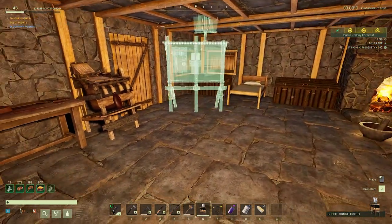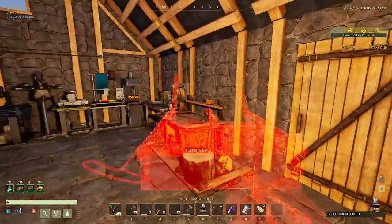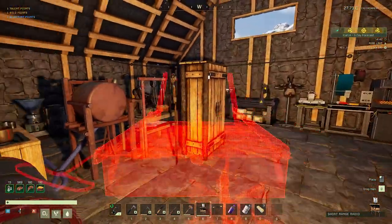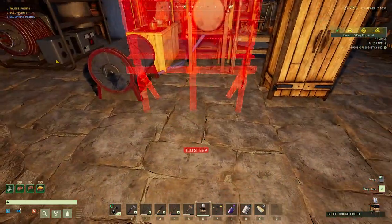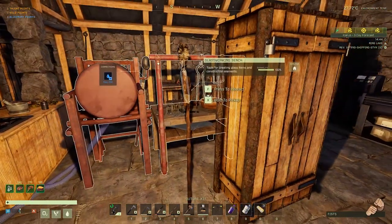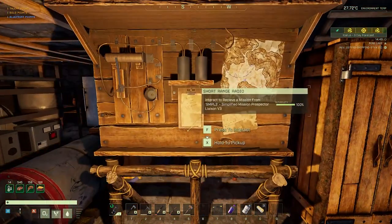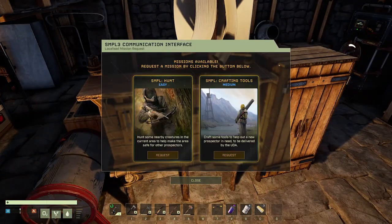Wow, this thing is huge! I wonder if I should be putting this outside — technically, I mean, it is a radio. It's got the antenna and everything in here. I guess I can put it in here; we've got some room right here. Let me first get rid of this thing. There we go, and if I push F to interact I've got two missions available.